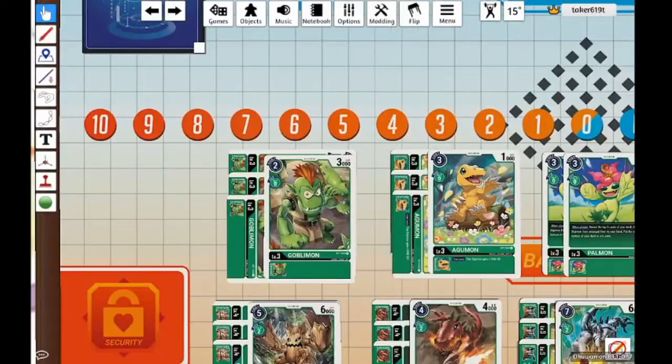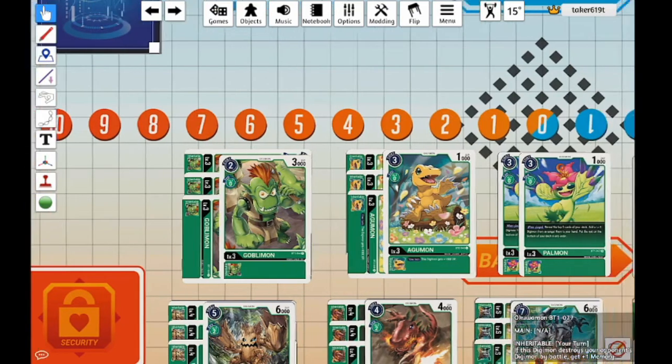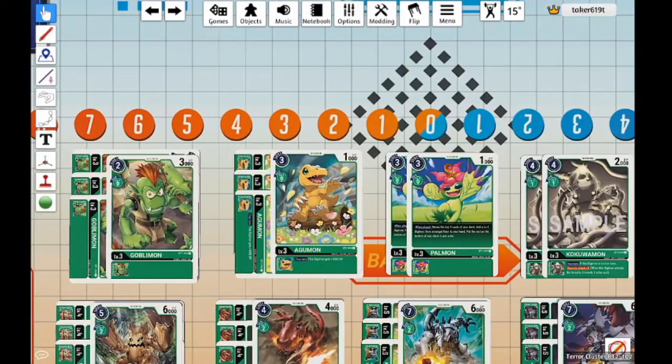We're going down to our rookies. The first rookie we have is a 4-of Goblimon. He's our vanilla, 0-2 evolve, 2 cost to play — really good efficiency. The next card we are playing is Agumon: 0-2 evolve, 3 cost to play, 1,000 DP. This is basically a green clone of the starter deck Agumon for red, with 1,000 DP during your turn.